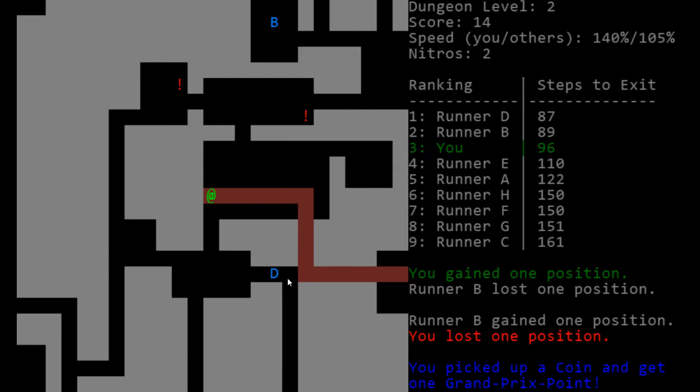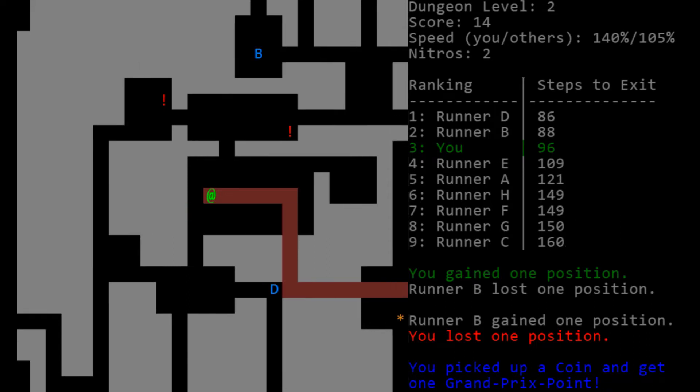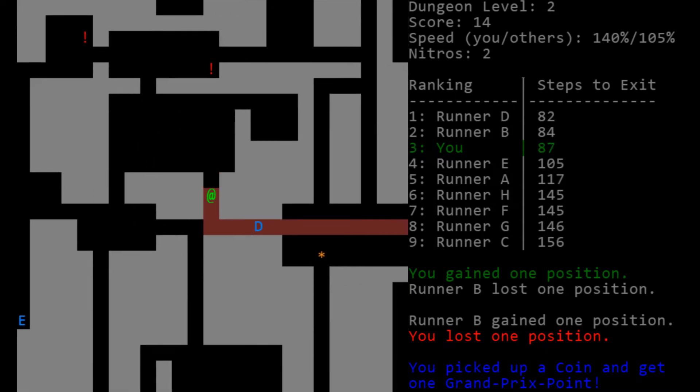Runner B is only two tiles behind this guy in steps to the exit, so this path must connect. I was about to grab both of these nitros, but I want that orange speed upgrade more. The question is whether grabbing both nitros and coming back would end up being faster — that would double our speed for 10 turns, giving us roughly 20 free moves. How many moves to grab these? Counting it out: about 20 moves. Just short, honestly. I'm going to go for the speed upgrade instead.